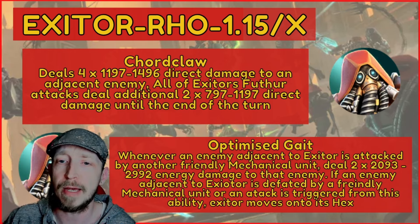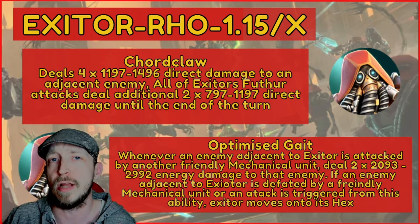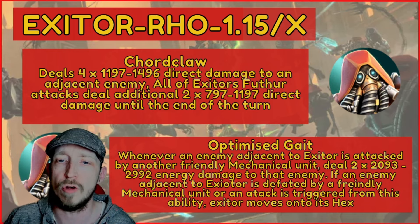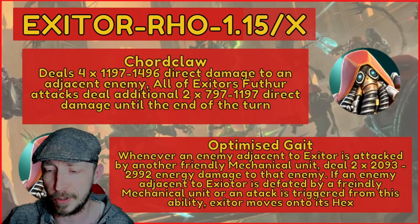The passive, Optimized Gate: whenever an enemy adjacent to Exitor is attacked by another friendly mechanical unit, it deals two times — around two to three thousand — energy damage to that enemy. If an enemy adjacent to Exitor is defeated by a friendly mechanical unit, or an attack triggered from this ability occurs, Exitor moves onto that enemy's hex.